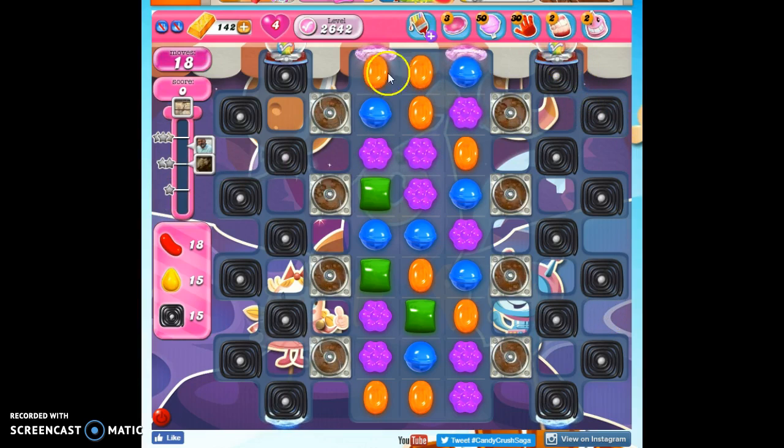We don't have red or yellow on the board, but we have lucky candies. The way is barred by these licorice, but we have to collect those anyway.